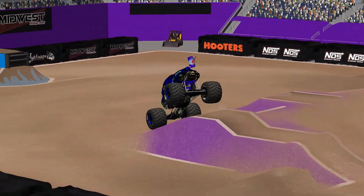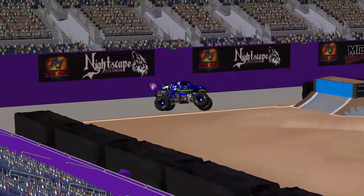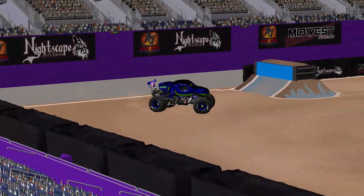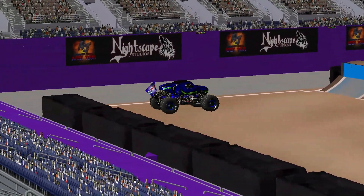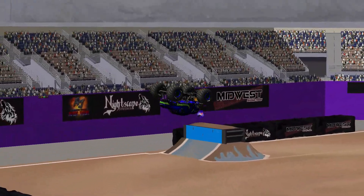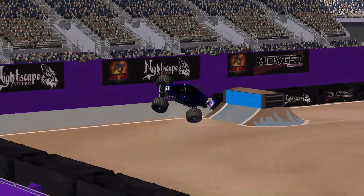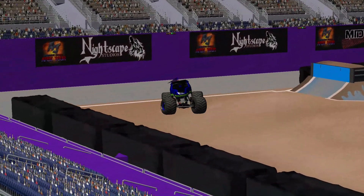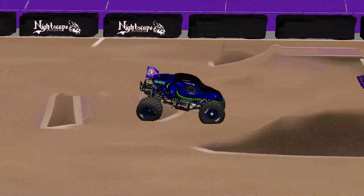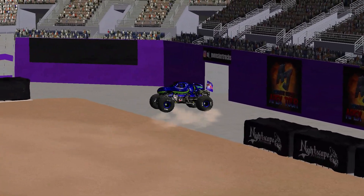Now the back of that center jump, landing on top, off the step-up — oh! Twirling it around for the save! Unreal! And with 20 seconds left to go, he's lining up for the NOS Energy backflip! Lands it, but look out — and reverses it for yet another save! He's got about one hit left to go. Just launches it over the step-up. And that'll do it! Let's hear it for Travis Mowery and Velociraptor!